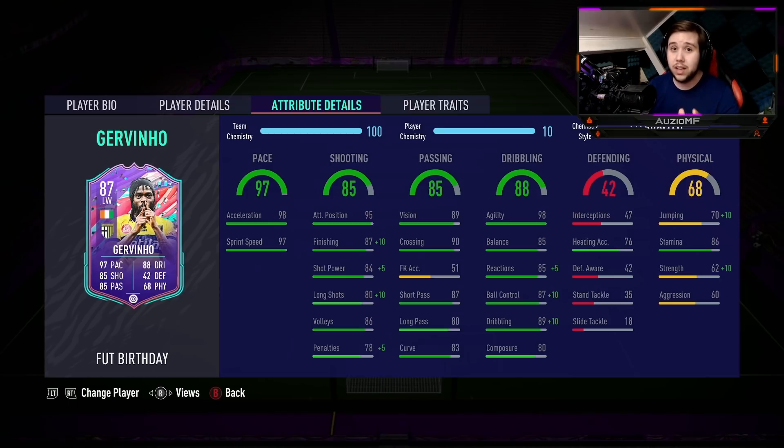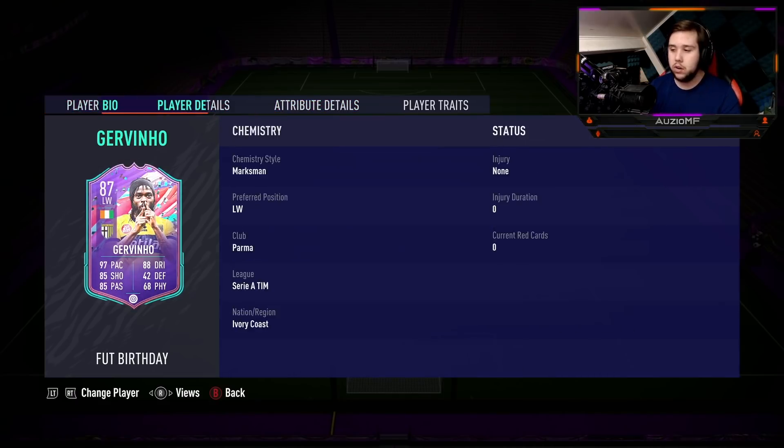Those shooting stats — get this guy inside the box on his stronger foot and I feel like it's going to be a guaranteed goal. His passing ability doesn't look too bad and looks very good for a winger. 89 vision, 90 crossing, 87 short passing, 80 long passing, and 83 curve. It's clear that Jovino is not going to be playing in that CAM position with very low long passing and high-low work rates.